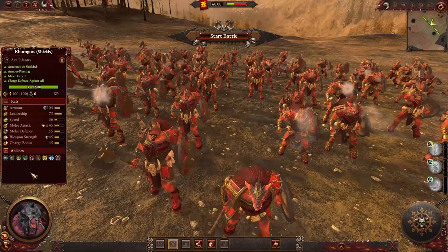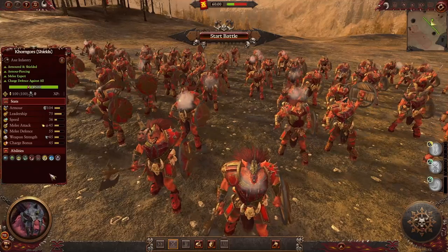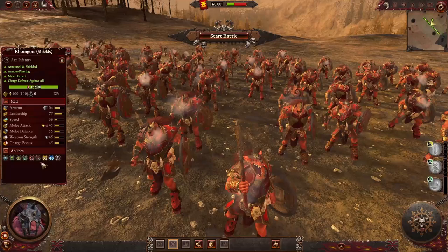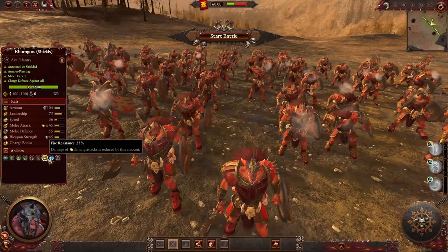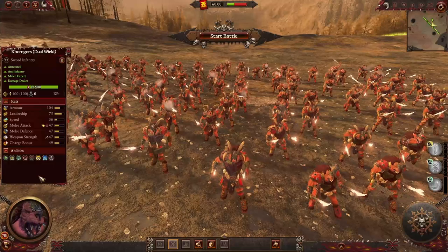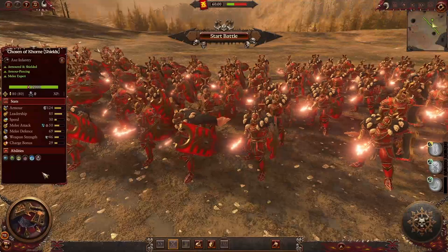As some of you know from lore, some beastmen units were serving the Khorne faction as well, and here we got the Khorne Gors — two versions. The first one with shields: they have armor-piercing weapons, flaming attacks on their melee which also gives them the burnt ability. They have perfect vigor, primal fury, berserker, two resistances — fire resistance at 25% and spell resistance at 15% — and they also cause fear. Here's their second version with dual weapons, with the same flaming attacks and same abilities.